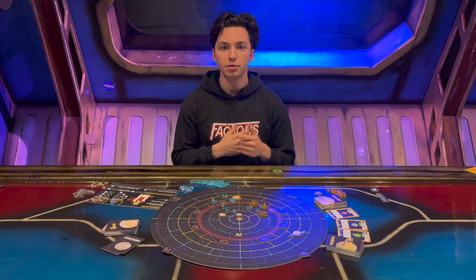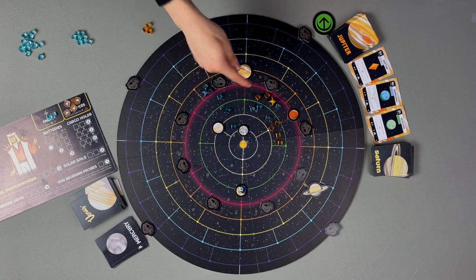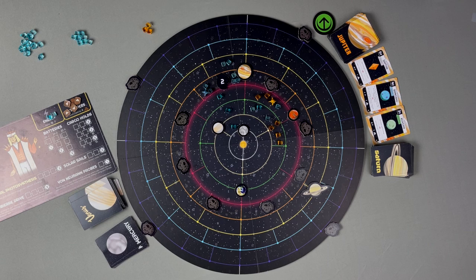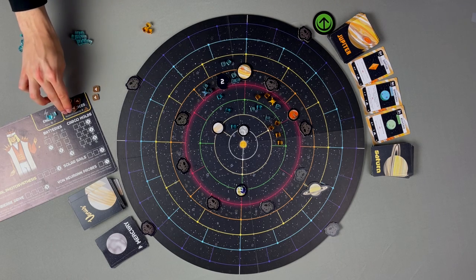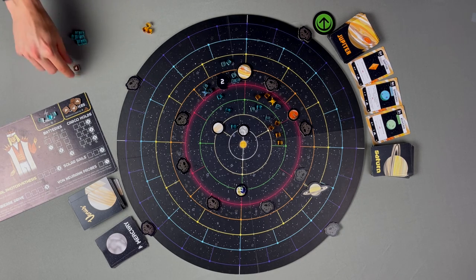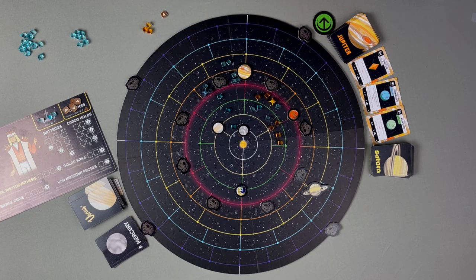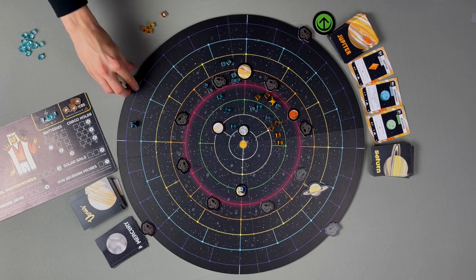After taking a movement, a player may take an action. Actions consist of mining asteroids, using planets, or any other printed ability that says 'as an action.' To mine an asteroid, simply use your action in a space containing an asteroid — flip it over and gain the listed resources. Take resources from the supply into your cargo holds, but you can never hold more resources than you have capacity. At any point you can burn one resource to gain one energy, but this is a bad trade to avoid if possible. Asteroids in the Kuiper Belt can be mined from adjacent sectors; the Kuiper Belt itself is not a sector and players can't move into it.